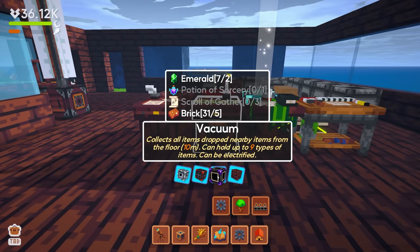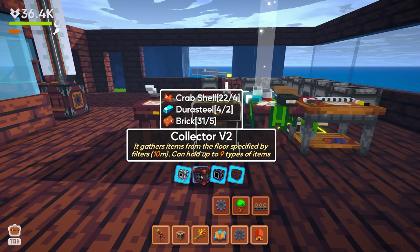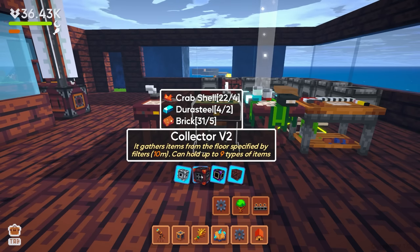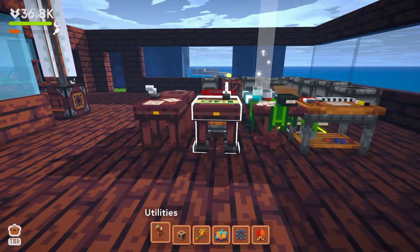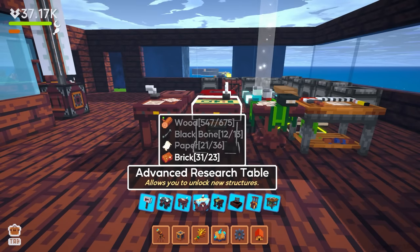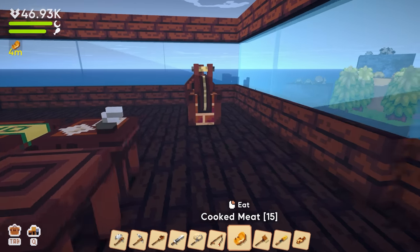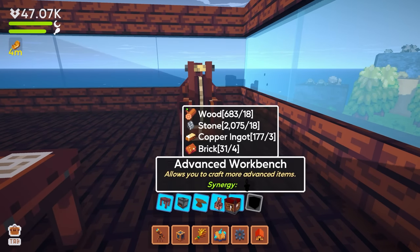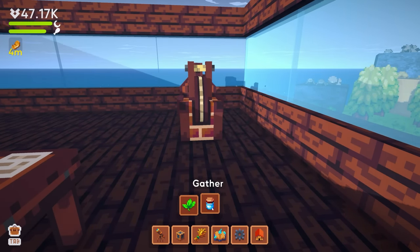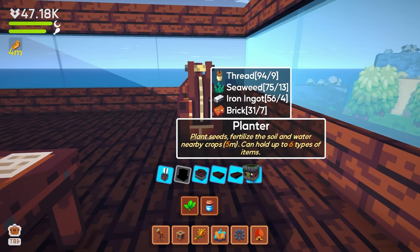The vacuum just sucks items up and holds nine of them. The collector v2 gathers from the floor by filter. I feel like I need the advanced research table — there might be some stuff in there that answers my questions. Also, I need a planter because I'm constantly going out to get flowers.